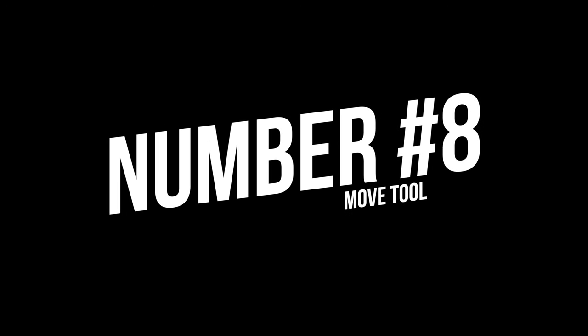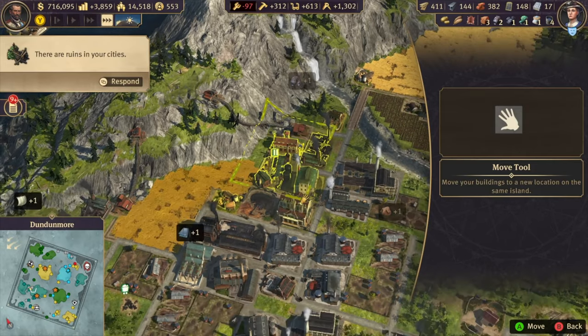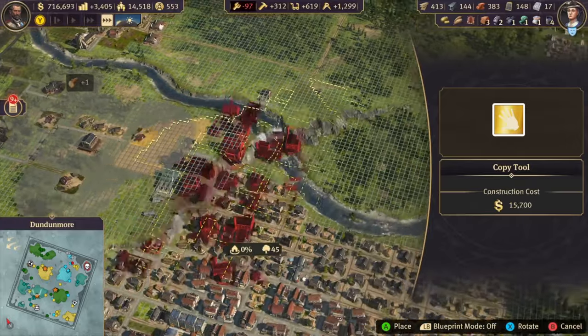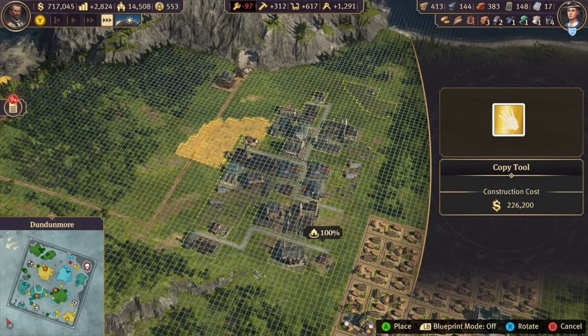Tip 8: Make use of the move tool. You can select everything including roads and move your industry late game — you don't have to move everything individually. Just select it in bulk and rearrange where necessary.